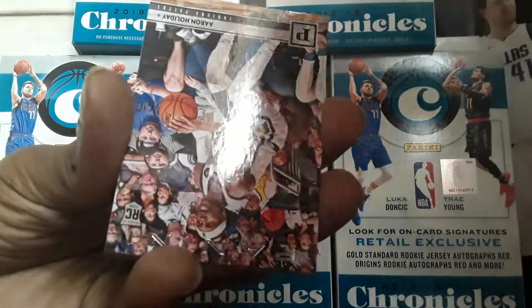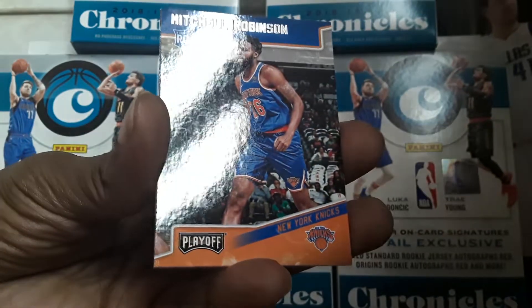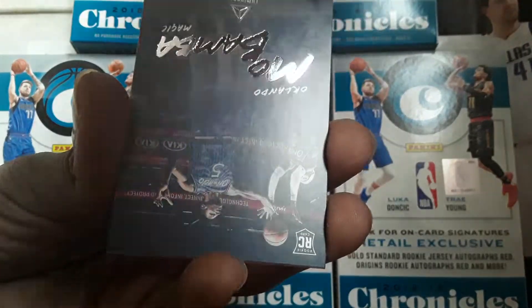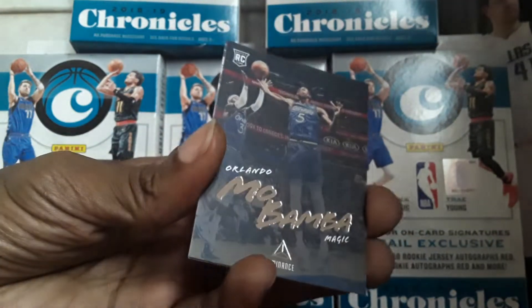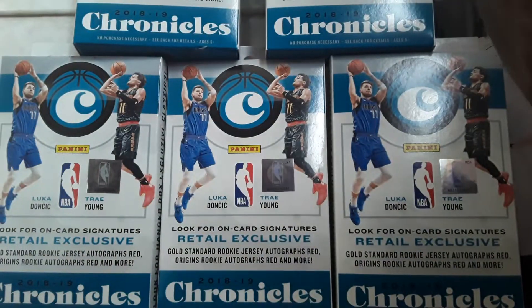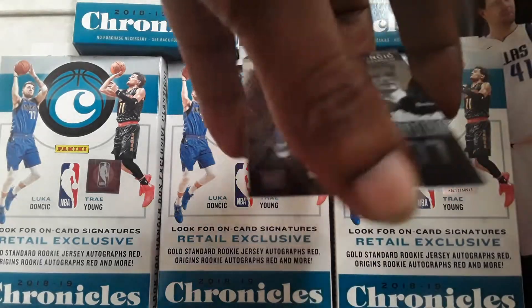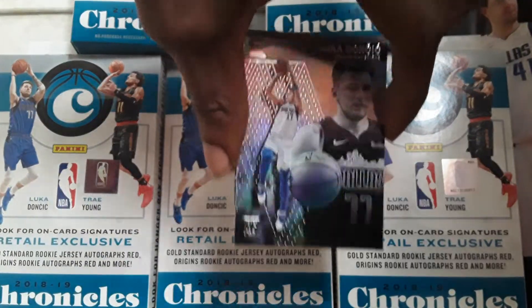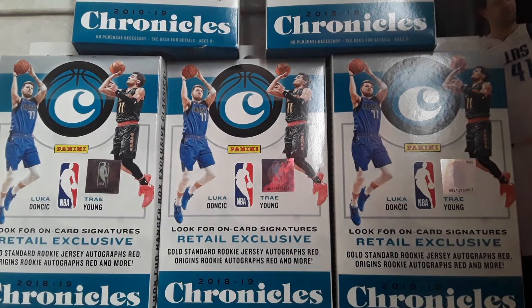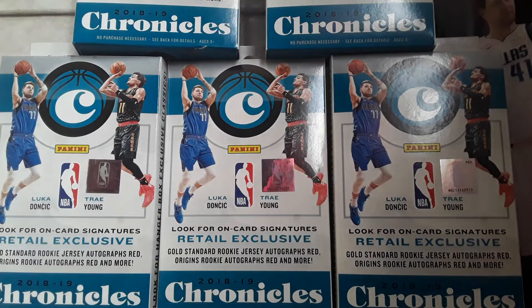Miles Bridges, Luminance. Holiday, Panini. Mitchell Robinson, Playoff. Mo Bamba, Luminance. Jalen Brunson. So at least we did get that Luka out of here — let's see if I can find it without dropping any of them. It's right here, I see him. That was the hit right there. Please hit that like button, subscribe, leave a comment down below. Coast to Coast Cards — we'll be opening more boxes. You guys have a nice day!